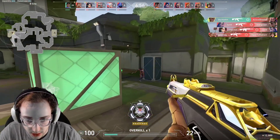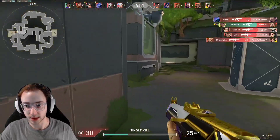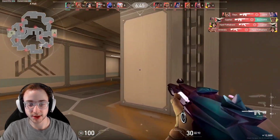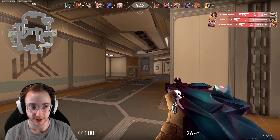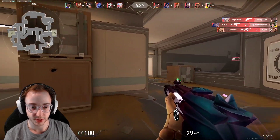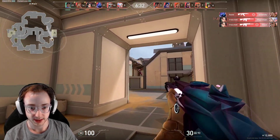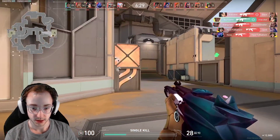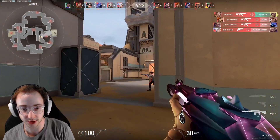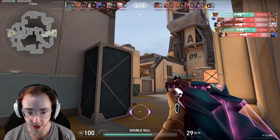Also positioning in spots where you can hold angles that people don't really expect - realize that in deathmatch relatively quickly. It's something you can do in comp as well. If you sit in an angle that enemies aren't used to, it's really good for getting a free kill because enemies aren't going to have their crosshair placed there. Now I'm using the Phantom - it's generally considered objectively better than the Vandal, so if you want to learn it, absolutely go for it.